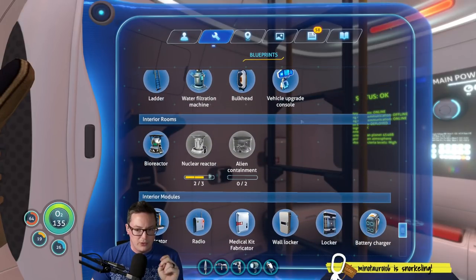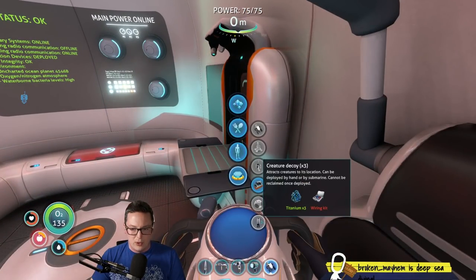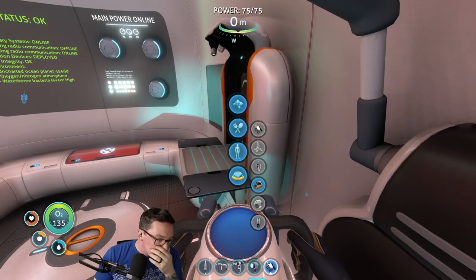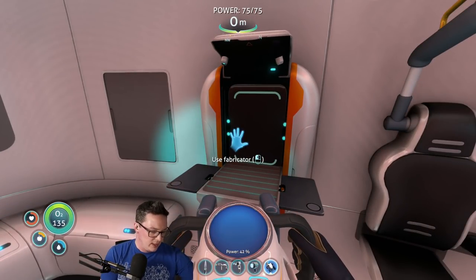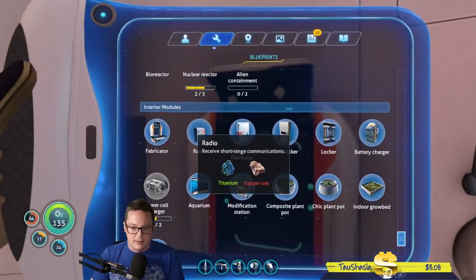We need to build a deployable creature decoy so we can try and get to the Aurora. I think that's a good thing. Does that make sense, guys? Sounds like a plan. So let's make a list of things we need to do, and on the way we can maybe find some other stuff too. Let's get our list together.